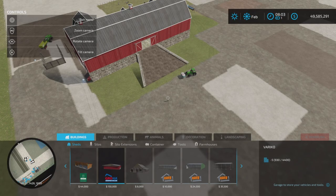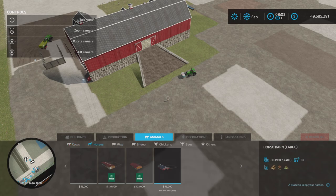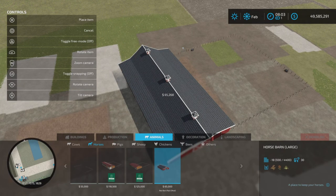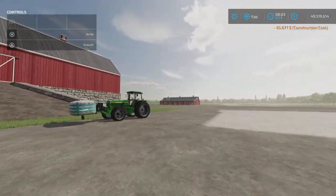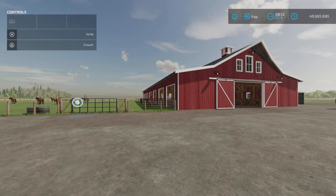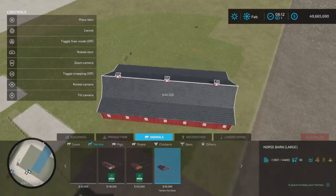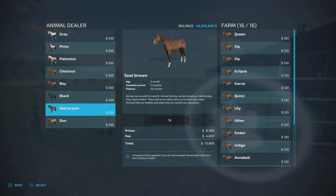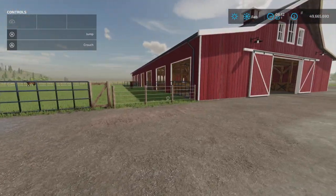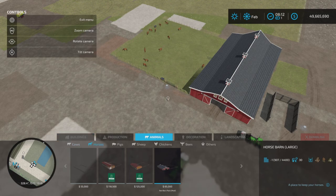Next is the horse barn — found under Animals and Horses at $65,000. It says it will hold 30 horses, but when I try to fill it I can only put 16 in. The description says 30 but the trigger only accepts 16, so this needs a bit of an update.